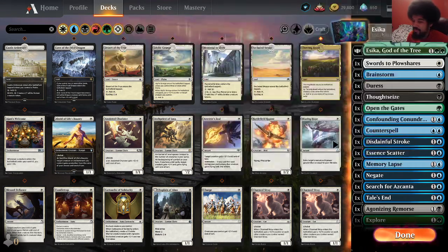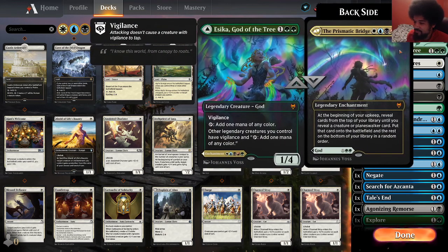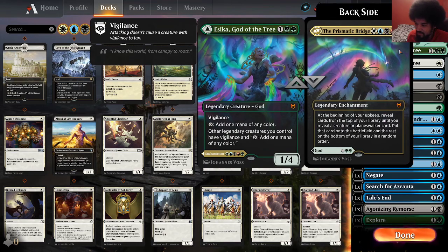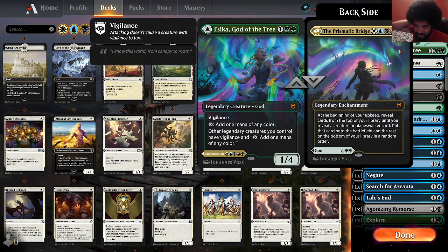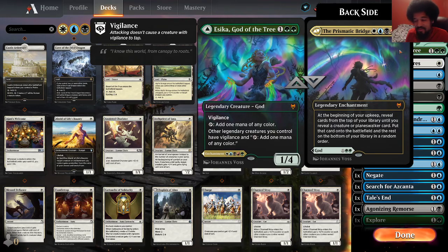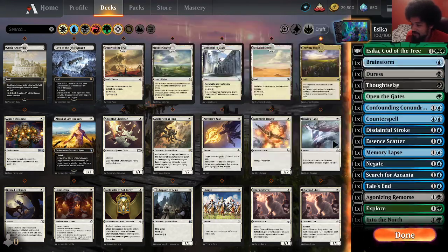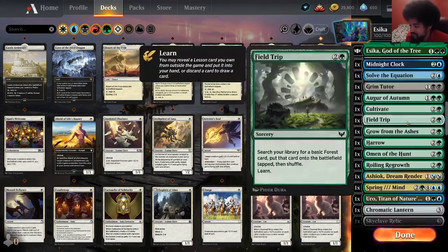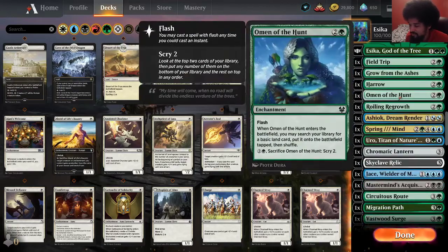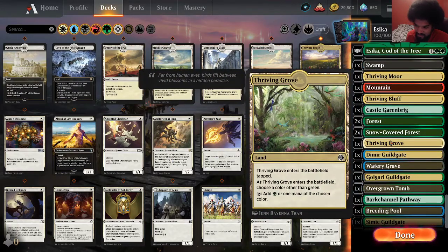Alright, so now we're playing Essica — another fairly popular one. Well, I guess it's more the Prismatic Bridge. I don't really see myself playing Essica's side, but the goal of the deck is to just get Essica into play pretty quickly. So we have a bunch of ramp spells. A lot of five-color pseudo lands. I had to craft a lot of lands for this deck.